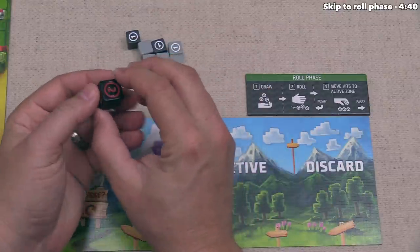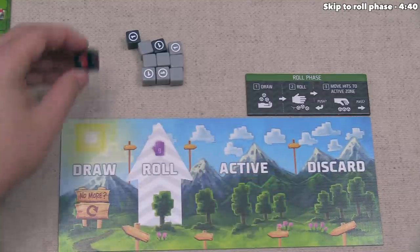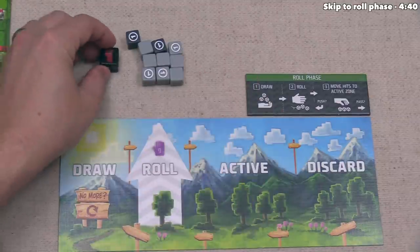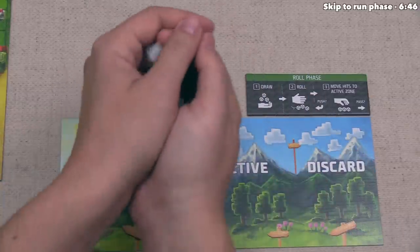We are going to roll all nine of these dice. We also have the starting player die, which does not count toward the draw amount. Each round this passes clockwise to the next player, so as the starting player we effectively roll it as a bonus. Speaking of rolling, it's now time to roll all the dice in our area.